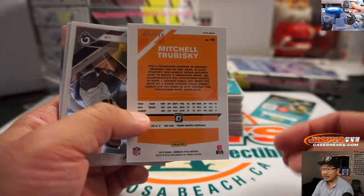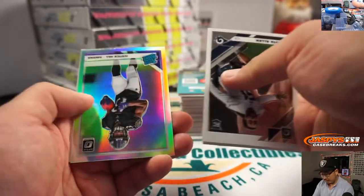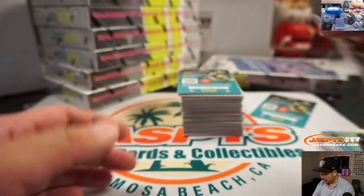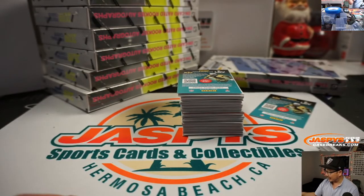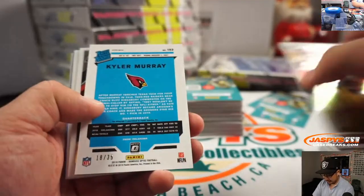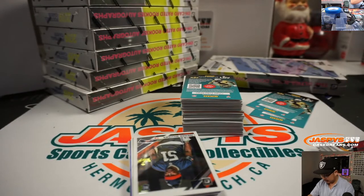There's Mitchell Trubisky to 299. What's going to happen to Mariota? What's going to happen to Cam Newton? I think I saw a headline that the Buccaneers are going to keep Jameis Winston. And — Kyler Murray, 18 out of 35, autograph! Brian Peoples with that one. Nice rated rookie auto.